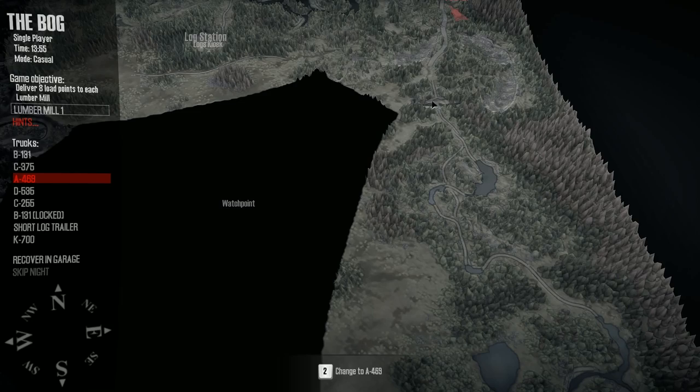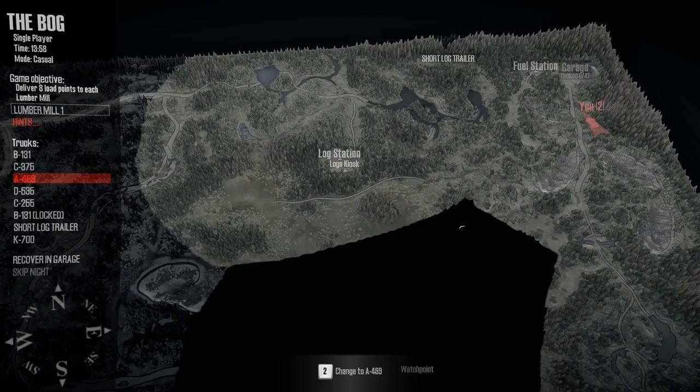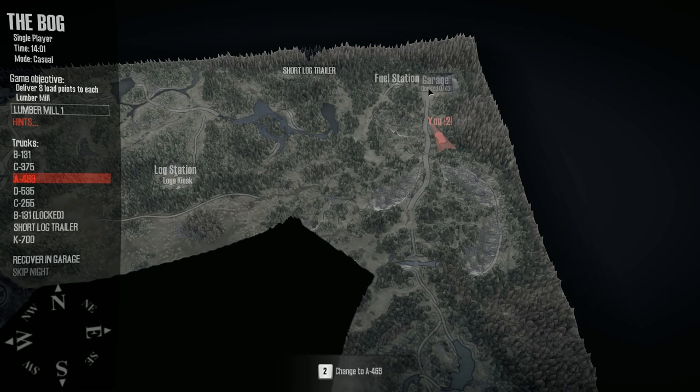We have another one unlocked — excellent! Let me look at the map. We've got one watch point down here and — oh, that's the only one left. There's a garage just here which is locked and needs four garage points, a fuel station, the short log trailer we lost, and there's the road we should have gone originally. We went up the wrong way. Now we need to figure out where to go next — there looks like there's a bit of a road through there.